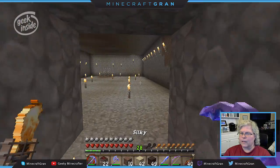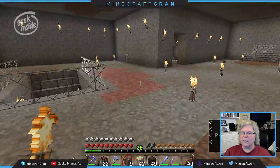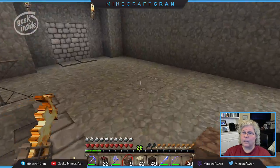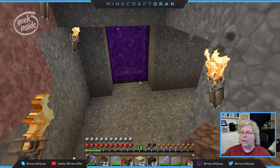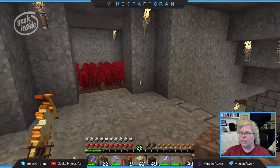That means I can make more hoppers, put together my sorting room, all these big projects I've got — I can do that because I have iron. I'm betting putting TNT there would be a bad idea — maybe? I don't know. Let's go right down here.